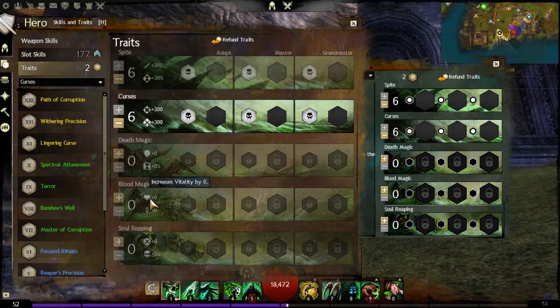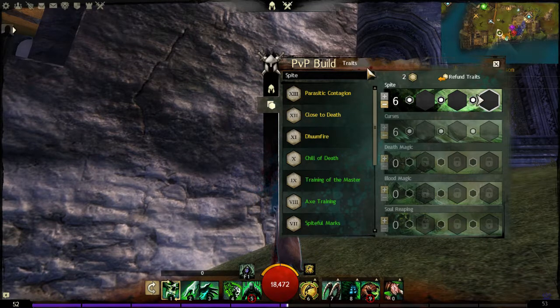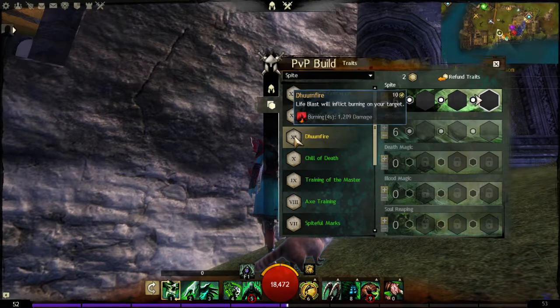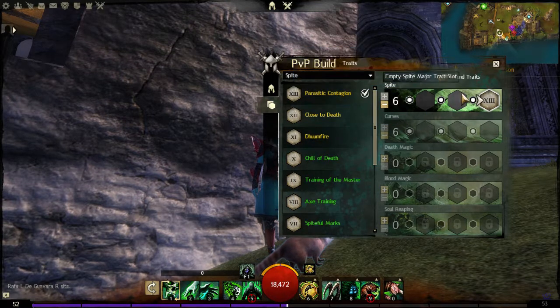I'm doing this post-commentary because I accidentally muted myself for the entire thing. I'm looking at what the next traits will give — toughness or possibly life pool. Probably want toughness more than life pool. We'll start off with Parasitic Contagion to get some health back when doing condition damage. Close to death probably not — Doom Fire seems like it could be good but I don't think we really want to use the death shroud too much, so we'll go with Parasitic Contagion.